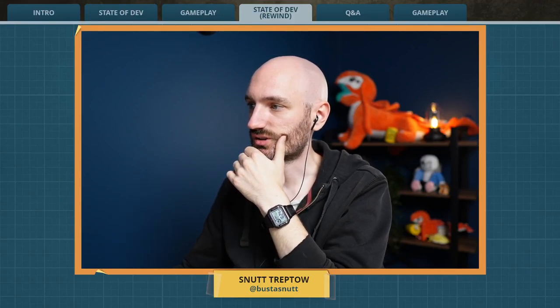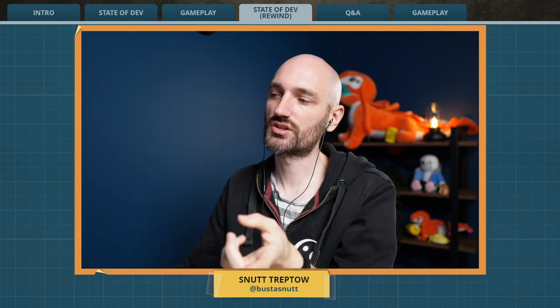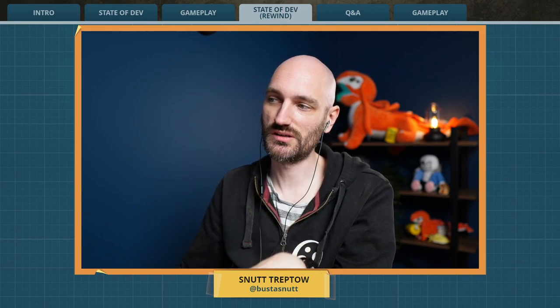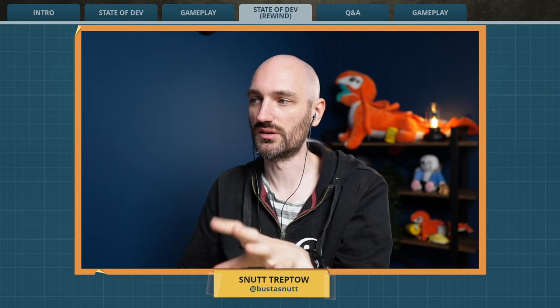Why did you change the asphalt texture? We used it to hide the Z-fighting. Now there's a line in the middle. Is there? Is this a change in this patch or was this previously? Because I actually haven't heard anyone mention this before, and I assume this is because this is new in this patch.